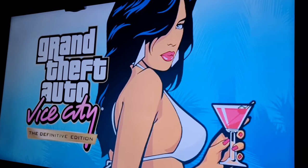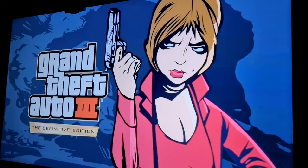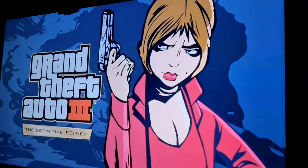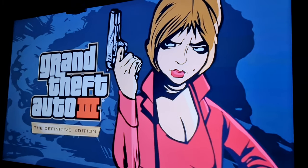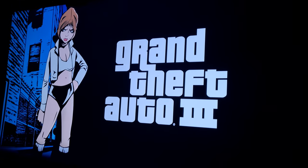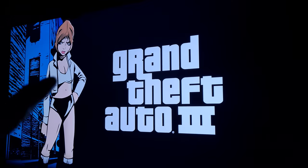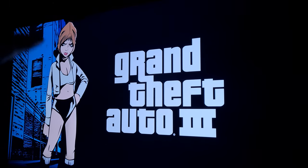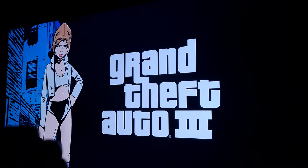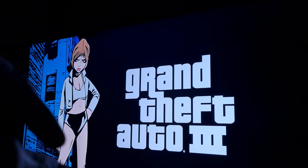Now let's go on to GTA 3. This is what the GTA 3 loading screen looks like. The details are a lot different compared to the original. This is what the original used to look like — she had a yellow jacket, a yellow tank top, and black shorts. The building was blue and you didn't really get the full building. There wasn't much detail in this loading screen in the original.